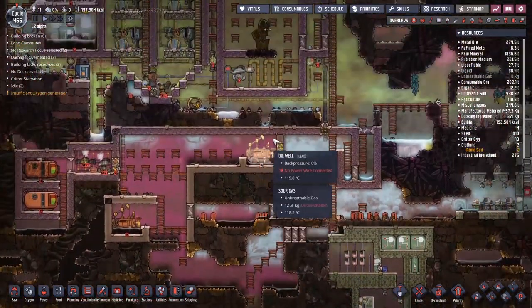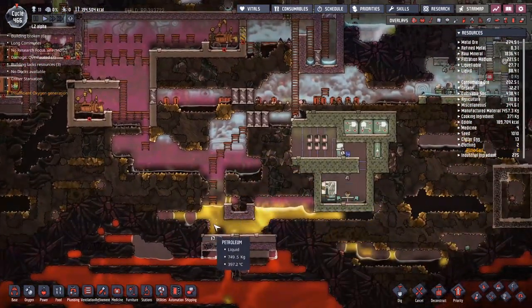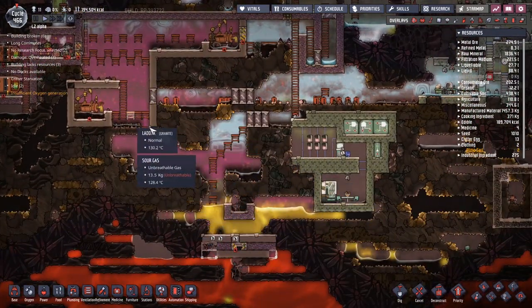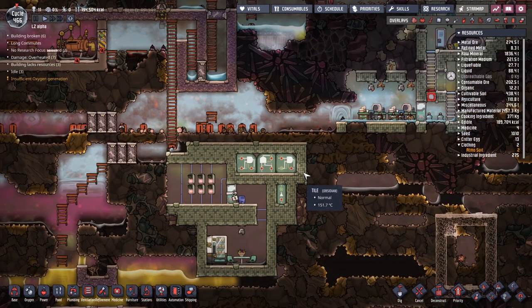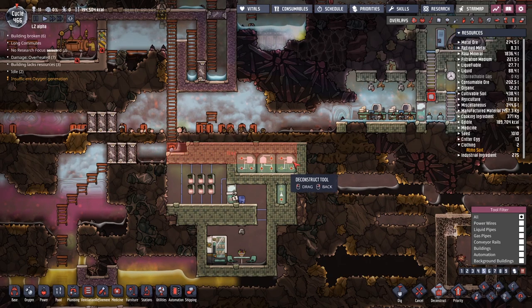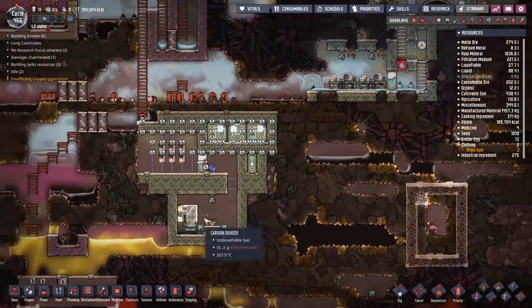We are literally one step away from putting power through these to run the oil wells, but I want to make sure that we are not flooded and overrun with the liquids that come out of here when that happens. So having a look around here, I think we can deconstruct the vast majority of things over here. It is time to start clearing out this area.